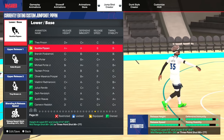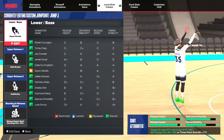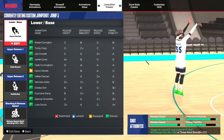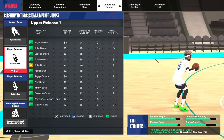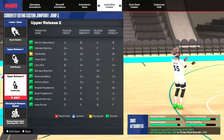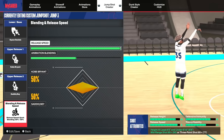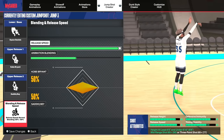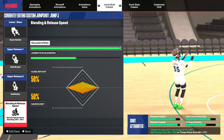For the third jump shot, we've got Dyson Daniels. This is the best base if you have around a 78–80 three-pointer — it goes crazy in that range. My releases for Dyson Daniels are Kobe Bryant and Sadique Bay, two really good releases, at max speed with a 50/50 blend. This jump shot is extremely fast. If it feels too fast, just turn down the speed a little. I highly suggest this jump shot — it's very tough.